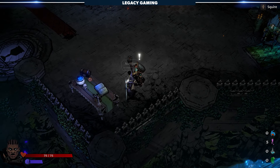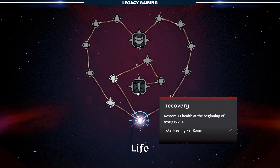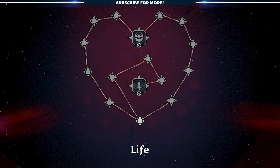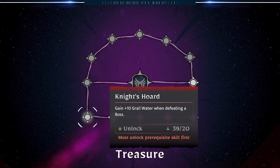By talking to the wizard Merlin, you'll gain access to a constellation system. Here, you can spend your currency to unlock passive bonuses that persist throughout your runs. At first, you'll only have access to the life constellation, but as you unlock more, you'll be able to tap into benefits across every category.